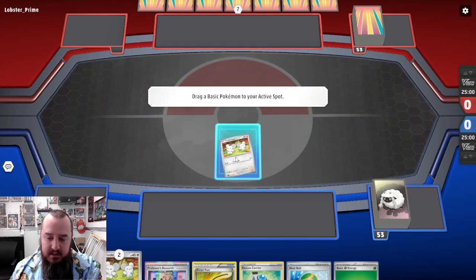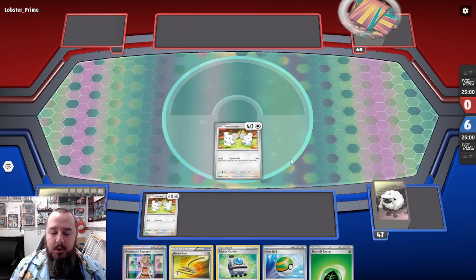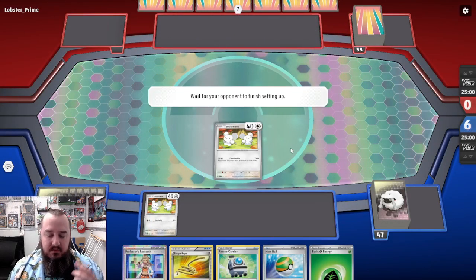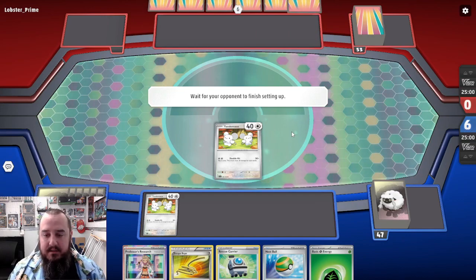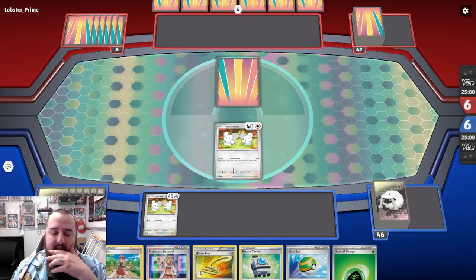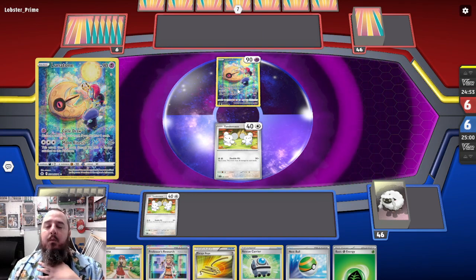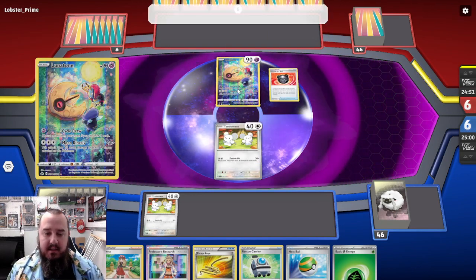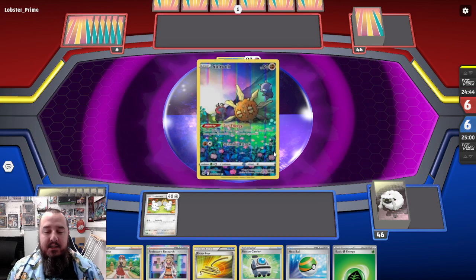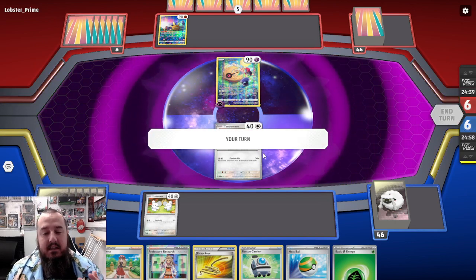Strong start here actually. We've got two Tandem Mouse, a Nest Ball, a Grass Energy, and an Escape Rope. We can actually do some work here in this first turn. Our opponent does Mulligan so we're going to get one more card. We drew a Serena — not anything great. We are playing up against the Lunatone deck, which might also have a Mew 2 V-Star in there. Lunatone, Soul Rock — very good combination, really good at dealing with single prizers as they can get going kind of turn one, which is very dangerous for us.